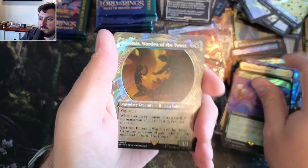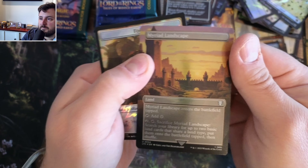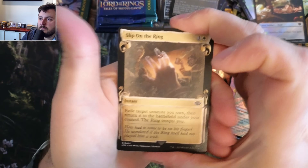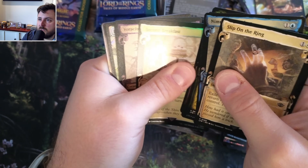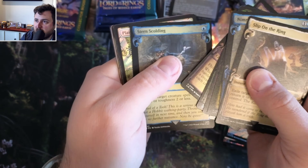Elven Chorus, Warden, Myriad Landscape. Nothing crazy. Little Bombadil, slip on the ring, Nimble, Celeborn, Merc Woods, Second Breakfast from that frying pan - cooking up the second breakfast.